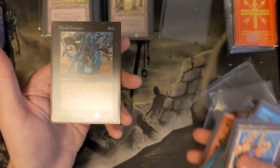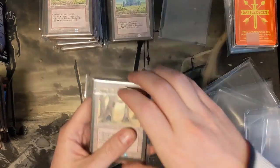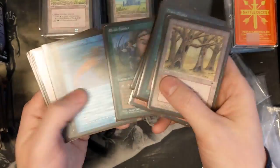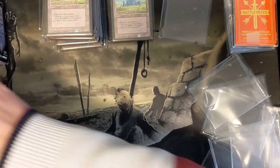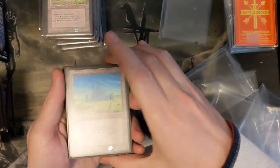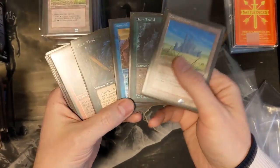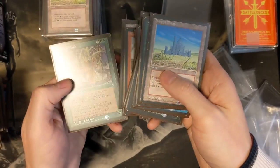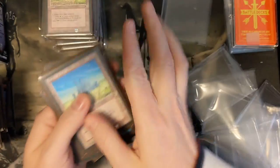I followed someone's recommendations online from a Reddit post, and then I did my own tweaking. The nice thing about a cube format is that you can just keep tweaking it after every time you use it to try and make the colors more balanced. I think when we played this cube, white-green seemed to be the most powerful combination, using things like Icatian Javelineers and Thorn Thalids, because the removal is so light in the format. Red seemed to do pretty poorly, so I've bought some things that'll help red.